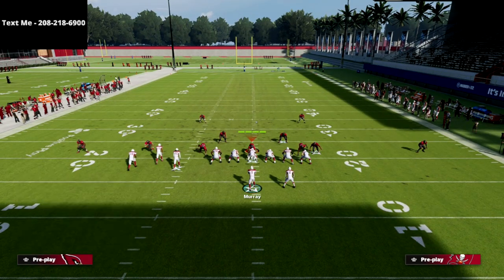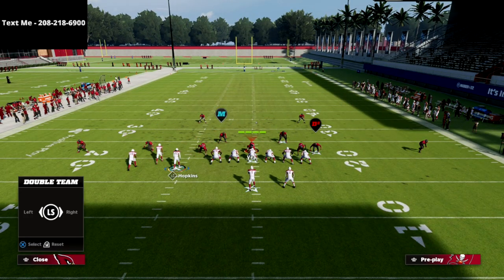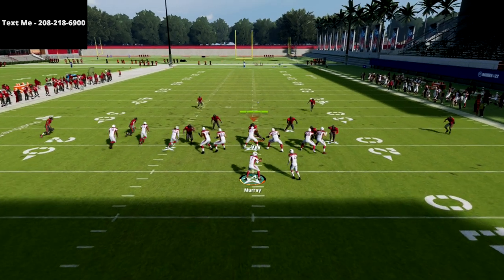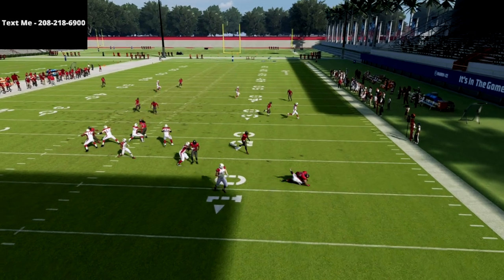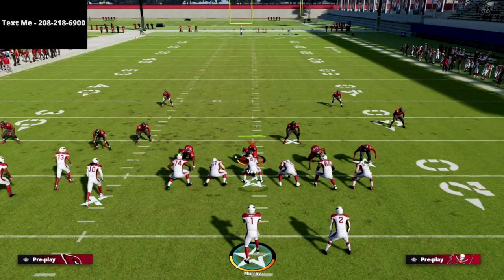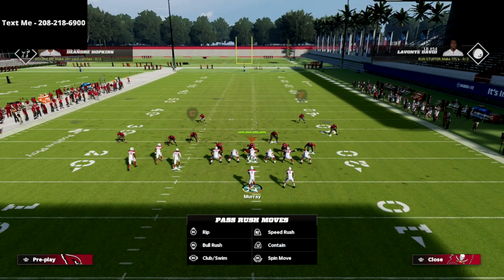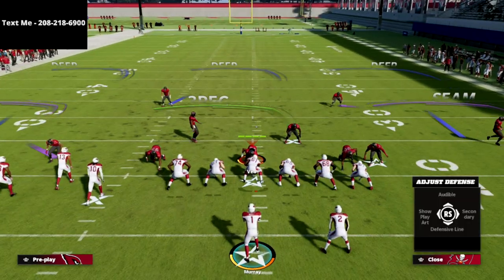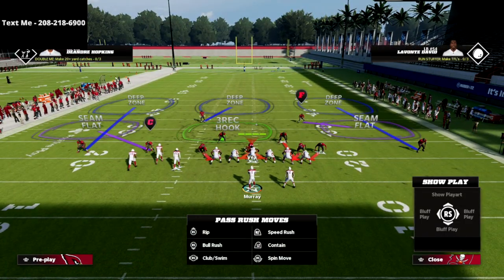What you're going to notice here is whenever I try to run that PA boot over, I can't get outside - there's no way for me to get outside. If I get outside, he instant sheds and I'm always going to get sacked. So I have to stay in the pocket to be able to run this play. The beauty of this is that they are going to have to block so many people to get this thing to actually work for them.